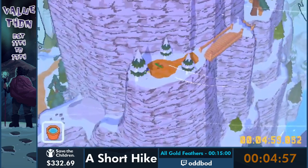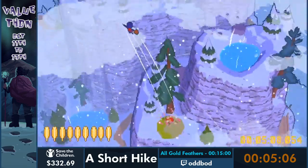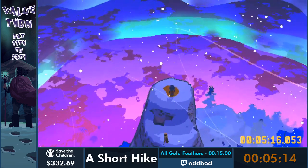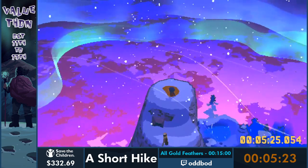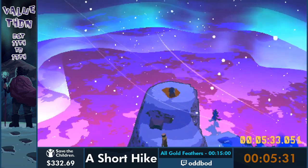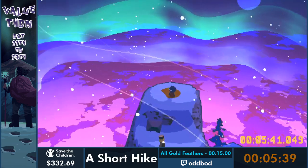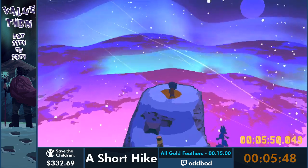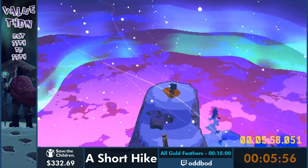Now the run pretty much follows the any% route for a bit - we climb up the mountain, double jumping briefly to cancel upward momentum. We're almost at the summit, and you might think this is the end of the run, but it's actually only about the halfway point. Watching this cutscene unlocks the ability to watch the credits, and you beat the game by going back to the house where we started - in any% that's only about 10 more seconds. For us, this is the halfway point. The route works so that we revolve clockwise around the mountain while climbing up, reach the summit, then revolve clockwise again while descending back to the house. It works out very nicely.